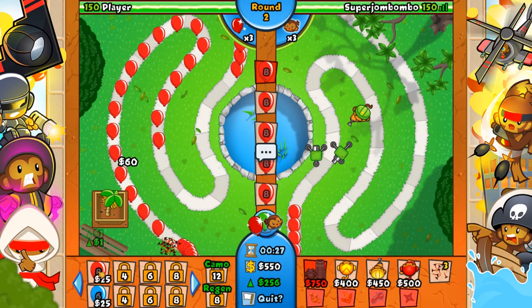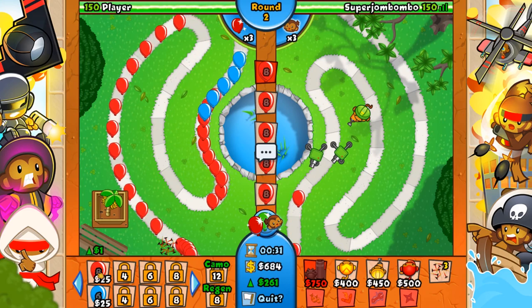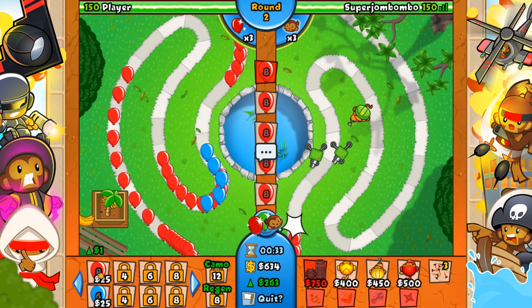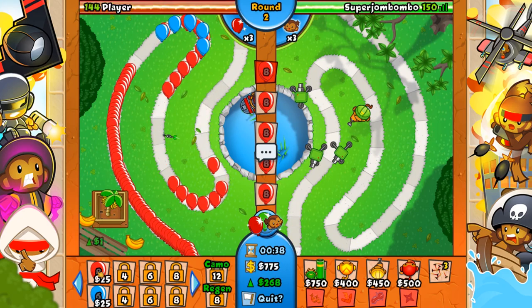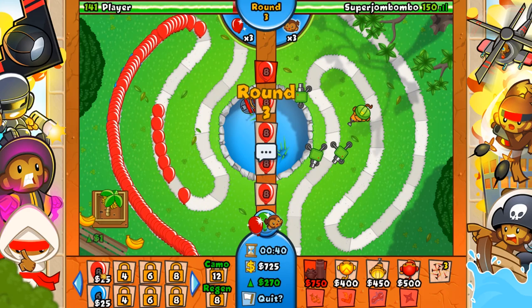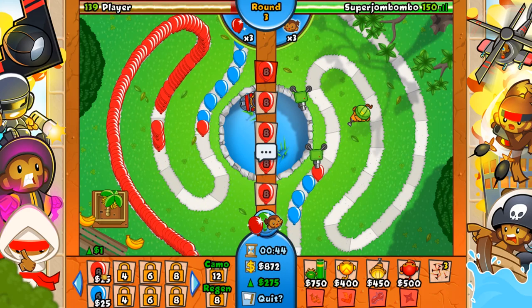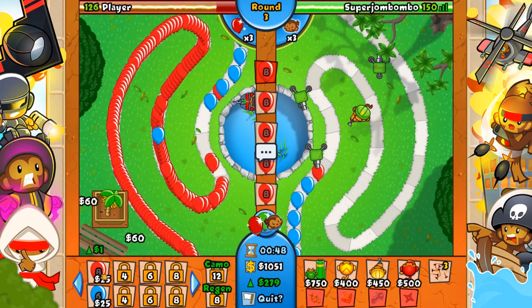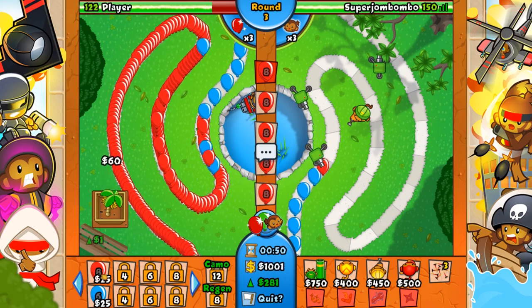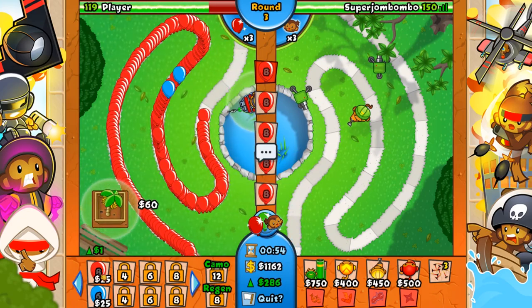Because if you have those two towers, that's full-on Camo Detection so you don't need to worry about Camo Bloons anymore. Then if you get a 3-0 Boomerang — or maybe two 3-0 Boomerangs — you can stop pretty much every other grouped Balloon Rush. I feel like that's a really excellent combo without spending all that much money. And then you can round it out with a 2-3 Ninja or a 4-2 Ninja to help in bad situations.